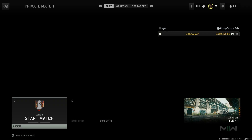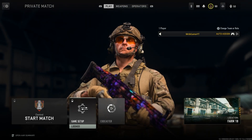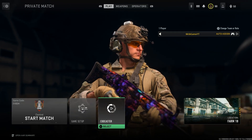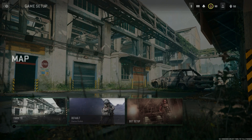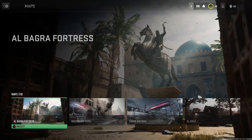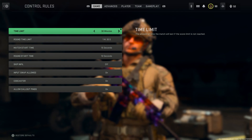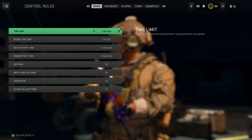Choose Control from here. You just need to change a few settings to make this work. Once the game setup finally unlocks itself, go into the map and change the map to Al Bagra Fortress.